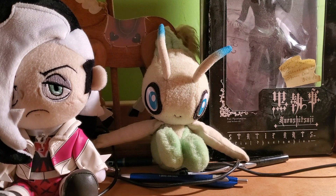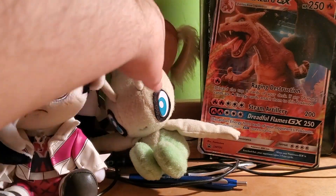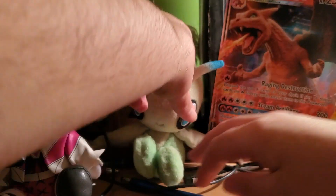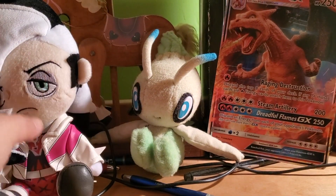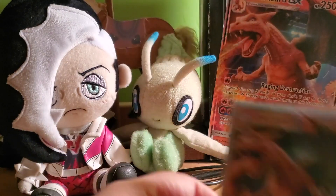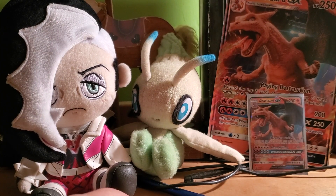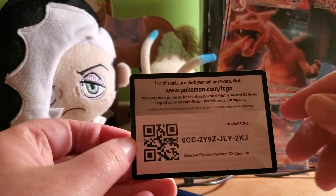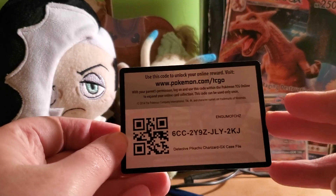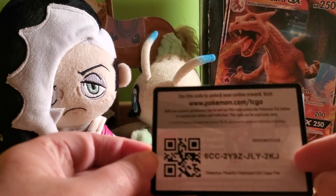The Detective Pikachu case file contains the following: a Jumbo Charizard GX card — a realistic looking one from the movie. It also came with the Charizard GX regular version card. Now, because I want to give some Christmas cheer on this lovely Christmas Eve, in the box set of Detective Pikachu alone, the code cards will be given away. So here is the code card for the Charizard GX — code cards can be claimed quickly, so get it while it's hot.